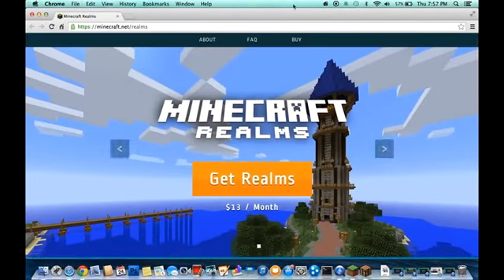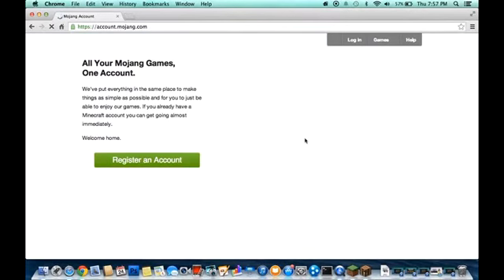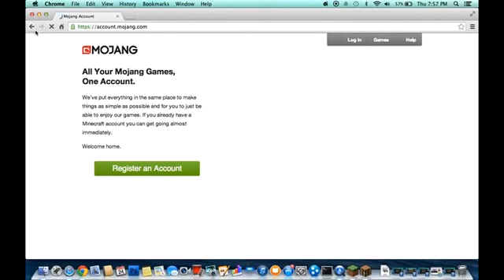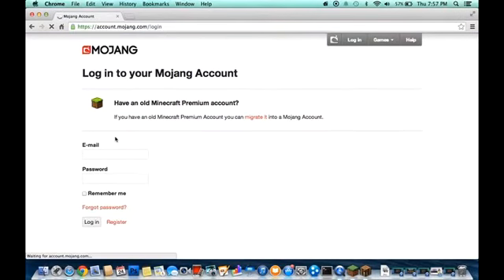It's basically Minecraft Realms — it's not really 'how to get it,' you can just get it. Just hit buy. I don't have a realm yet. You do have to have a Mojang account though — you have to be signed in. I'm just gonna sign in real quick.